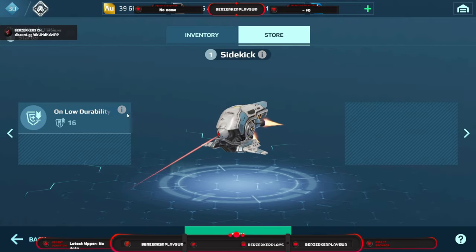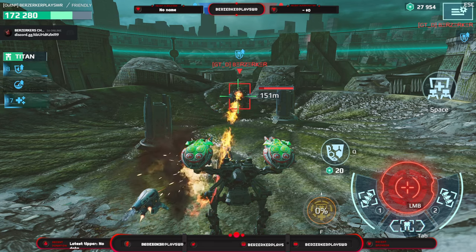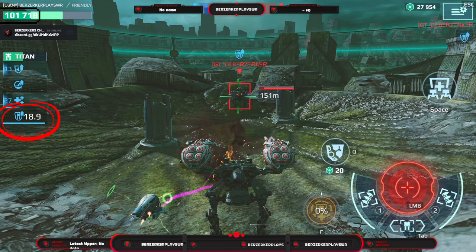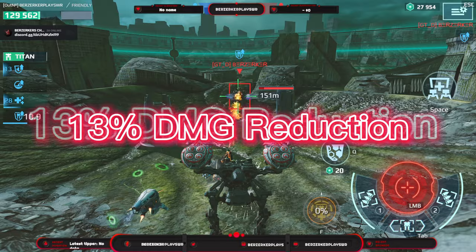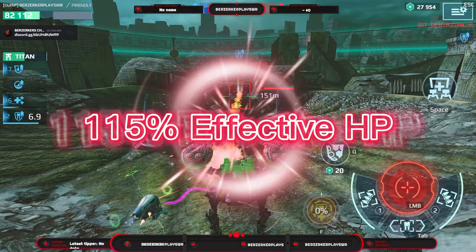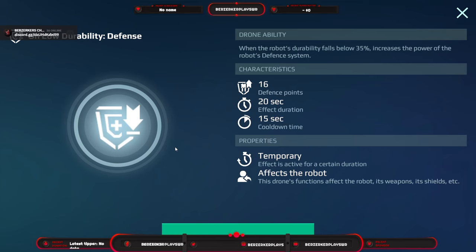Next up is the Sidekick. On low durability you get defense: whenever you fall below 35 health you get 16 defense points. 16 defense points is the equivalent of 13% damage reduction, or 115 total effective durability if you are at max health.